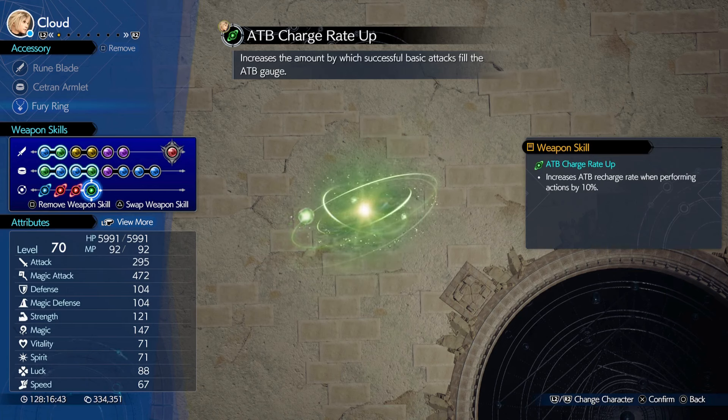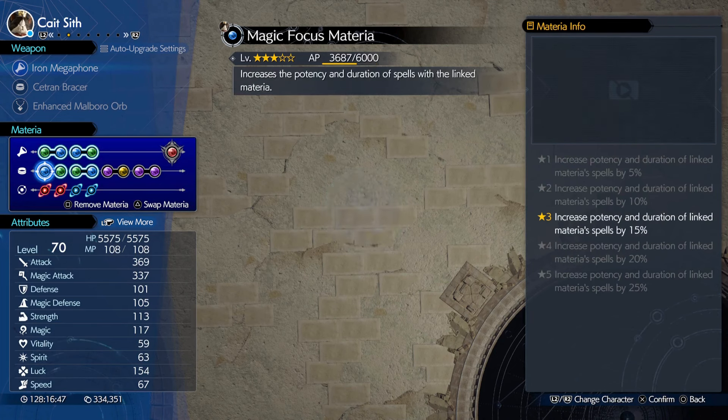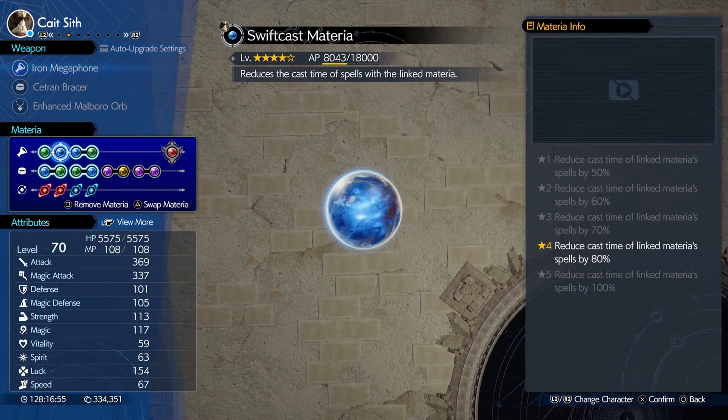In the skills we have Magic Attack Power +20, Enemy Parts Damage Up, Full Power Magic, and ATB Charge Rate Up. Next on our list is Cait Sith, who has an Iron Megaphone, a Saturn Bracer, and Enhanced Marlboro Op.